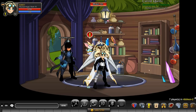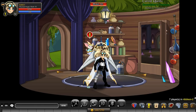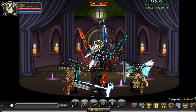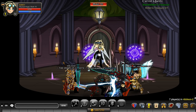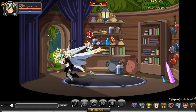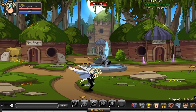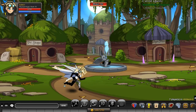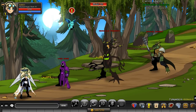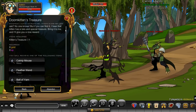If you click on it and then click above it right up there to go in, there's a doom kitten in here. The doom kitten has drops, and you can see there's a lot of people farming in here. If you want to get all the items the doom kitten has to offer, there is also a quest you might not know about. Talk to this guy — quest: Doom Kitten's Treasure.